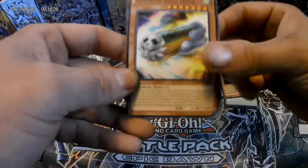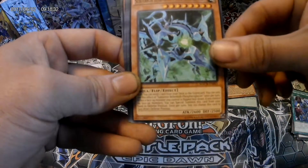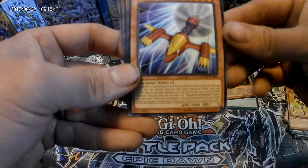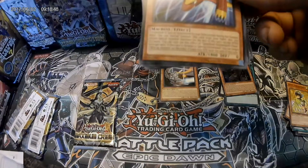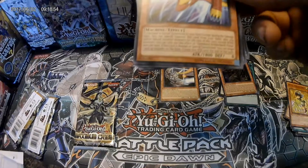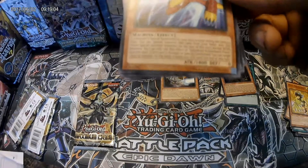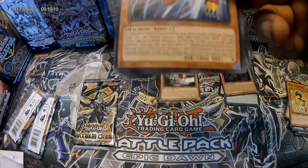Let's get some good cards. Speedroid, Skull Marbles, Phantasm Spiral Grip, Subterror Behemoth Phosphera, Glacier Larry, Sick Turquoise Warbler. Speedroid Rubber Band Plane - Machine, 1800 attack, five stars, zero defense. If a monster is special summoned to your field, except during the damage step, you can special summon this card from your hand. You can only use the effect of Speedroid Rubber Band Plane once per turn. If this card is normal or special summoned, you can target one face-up monster on the field - it loses 600 attack until the end of this turn. Not bad.